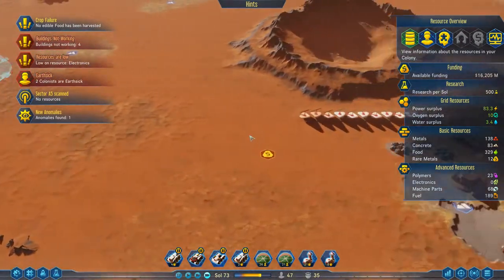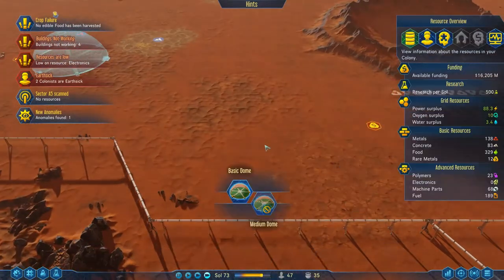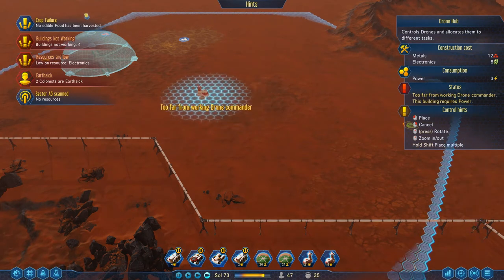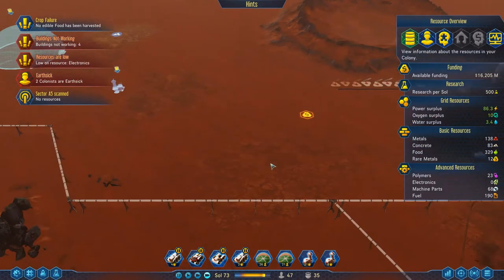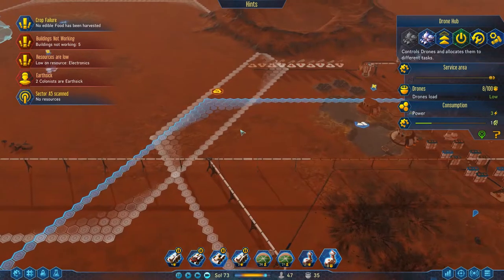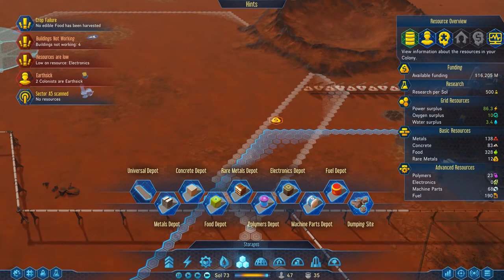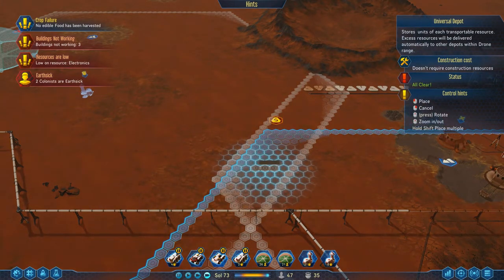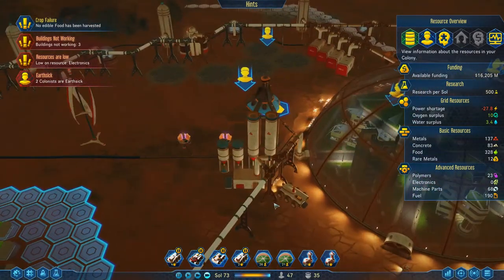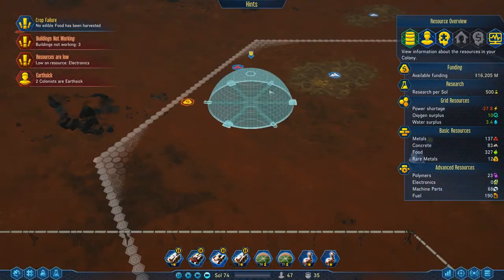Let's have a look — we've got a drone hub that overlaps here. I think this will be a good place to put down maybe another drone hub so that we can collect from the universal storage that I'm now going to put. If we click on this one again it should show us this nice little overlapping section. So what I'm going to do is put down a bunch of universal storages — we'll go for three. These guys should start moving all the surplus that we have over this way to make it available.